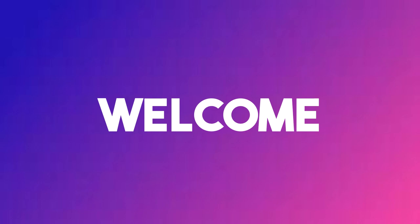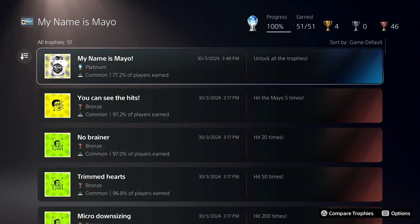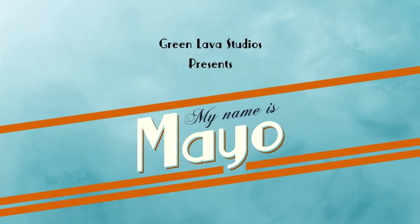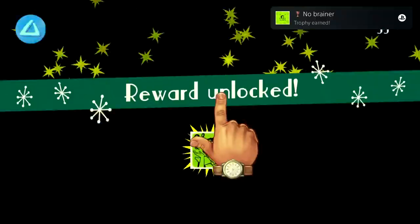Welcome back to the channel and welcome back to a brand new video. In today's video we're going to be covering the easiest platinum trophy in probably PlayStation history right here on this channel. But if you are new around here, make sure you hit the subscribe button so you never miss another video. The game in question is called My Name is Mayo and it cost a grand total of 99 pence.